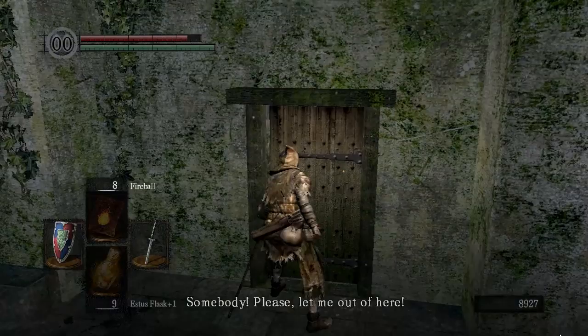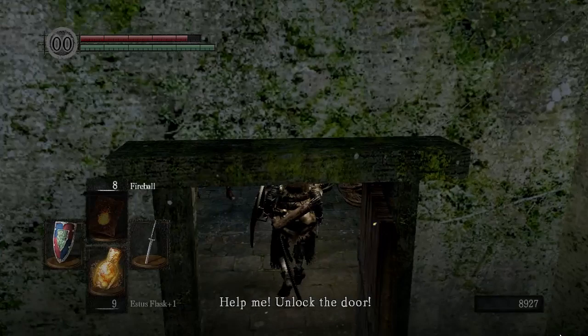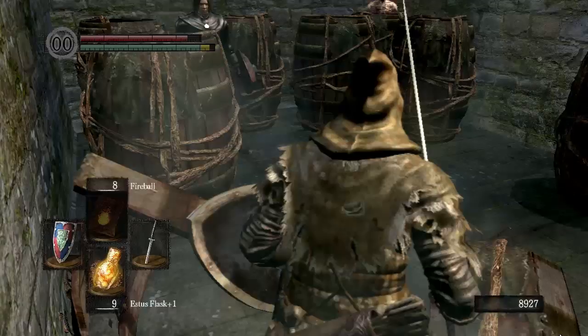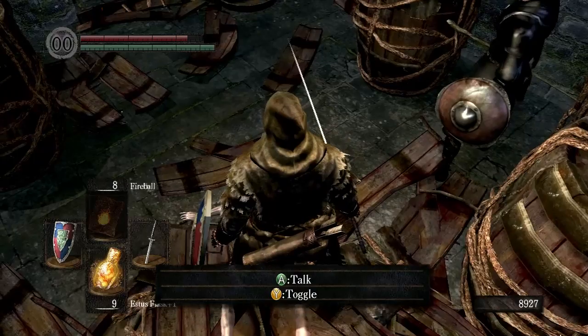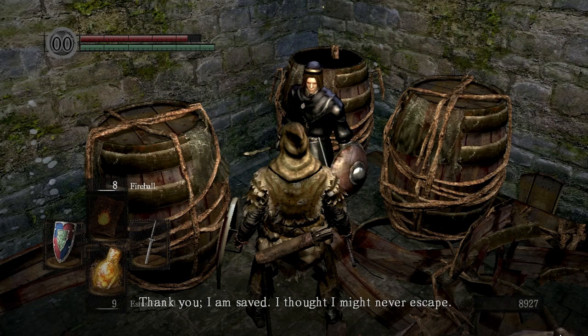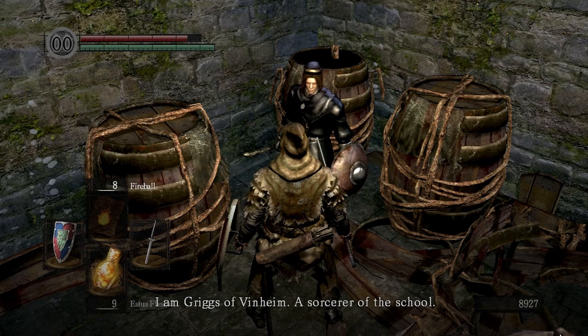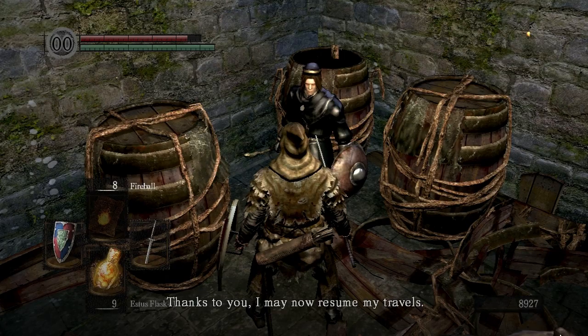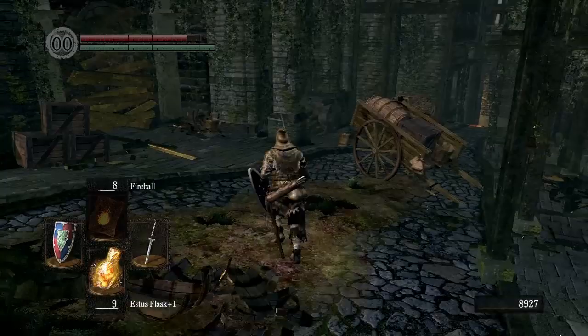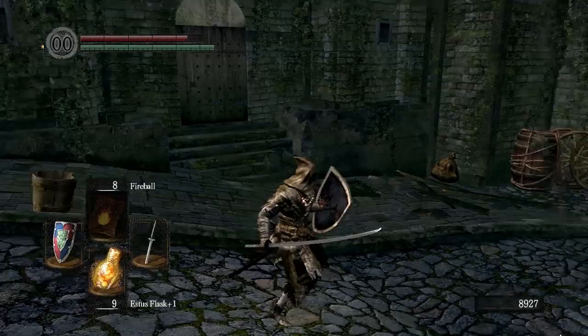Now we need to open this door right here. There's a new NPC here — this is Griggs of Vinheim. Sorry, in the last video I actually got one of the NPC names wrong. His name is Oswald of Carim — I called him Carim. I'll try to get the names of these characters right in the future. You might remember Rickert from the last video — he was in New Londo, kind of trapped himself in a cage, and he could sell you magic and stuff. This is Griggs — he comes from the same place. If you free him, he goes back to Firelink Shrine and he sells you even better stuff. Make sure you free him, especially if you want to be like a magic build — he can sell you some really good magic and accessories.